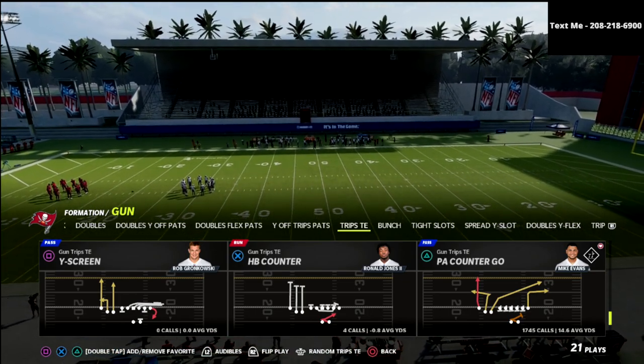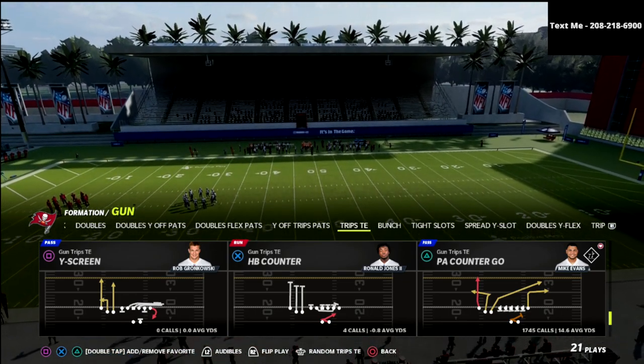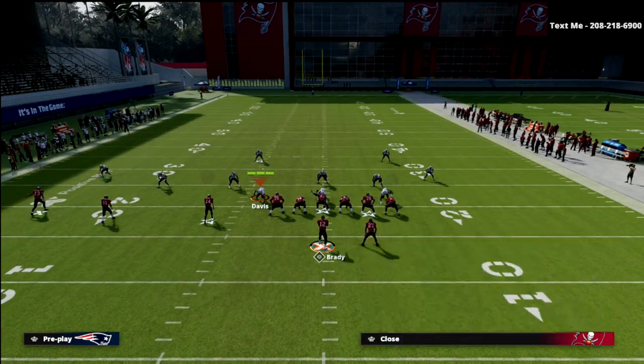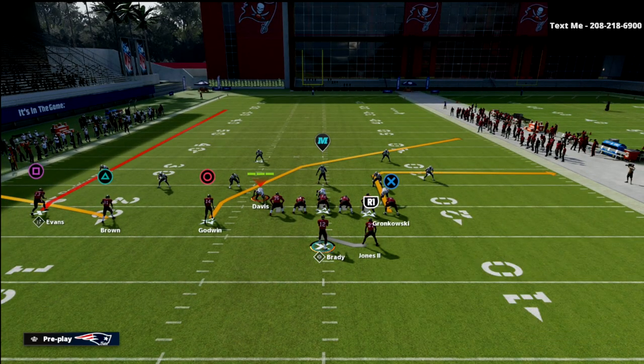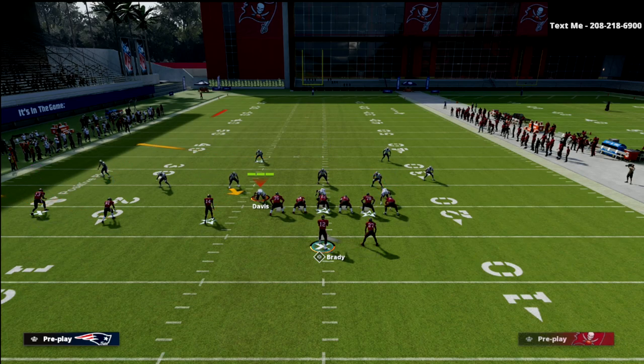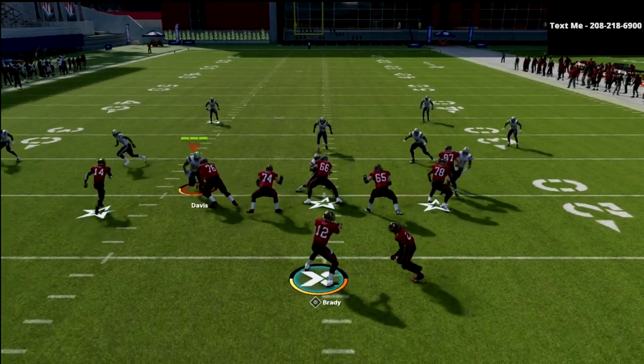PA Counter Go is the play, and what we're going to do with it is actually really simple. We're going to put triangle on a flat, put the circle receiver on a hitch, and put the tight end on a tight end apprentice post. This route combination is so, so good against a lot of what people are doing to slow down this formation — a very effective route combination. Let me show you this against Cover 4.